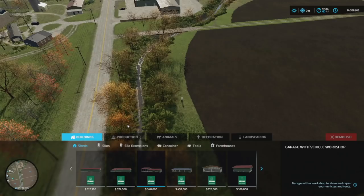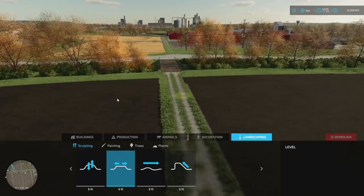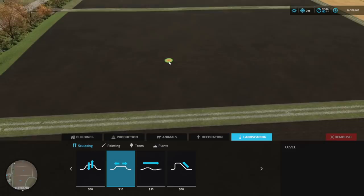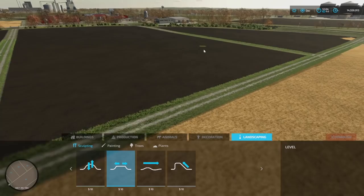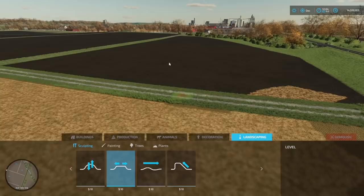So to start with we've got to talk about what areas we're going to be using, how we're going to do it, and what animals are going to go where. The easiest thing to do is show you through the landscaping mode. We'll select level, and start here because this is going to be kind of our entry into the farm. We're going to level these two fields plus one more, and I want to make the last field in this area a grass field for later on.